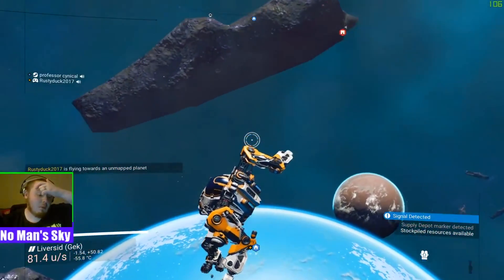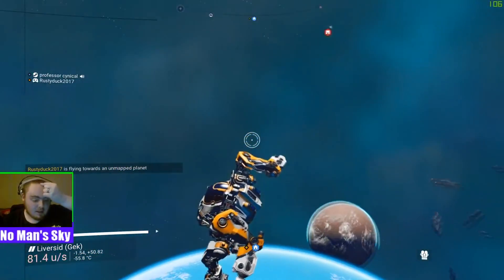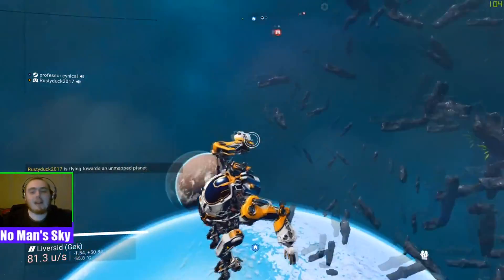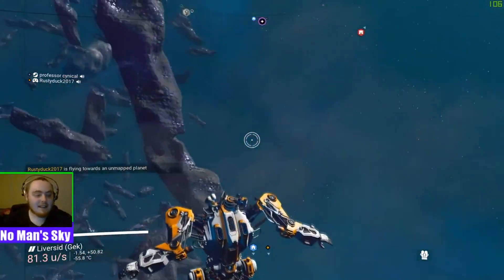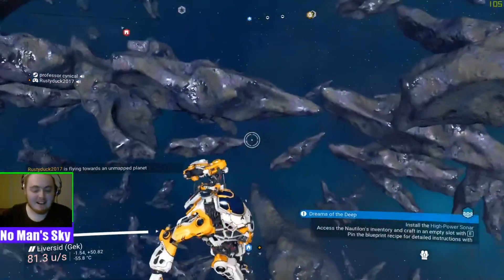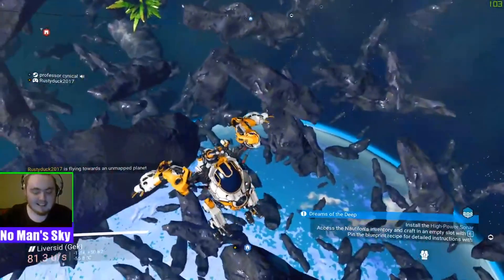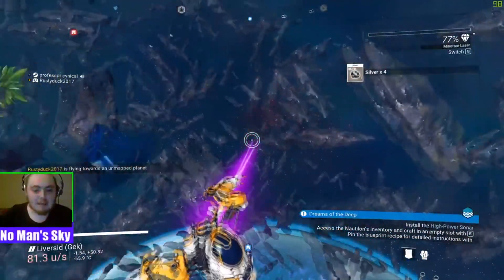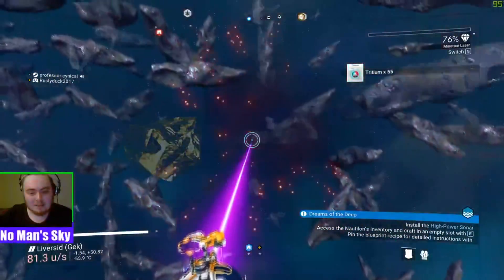This next clip was taken from my live stream when I started to build all this on top of my freighter. What happened on the live stream was I decided to jump off the edge in a Minotaur to see if I could technically jump from a freighter onto a planet in a Minotaur — and let's just say it didn't disappoint. Send them to me on Twitter — I want to see them, that would be awesome.